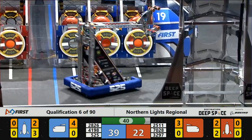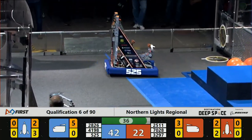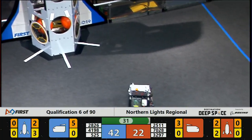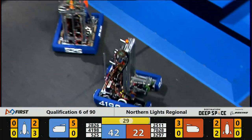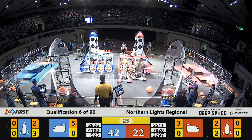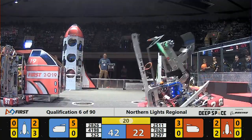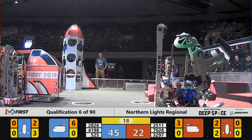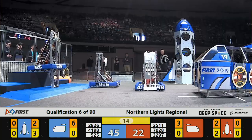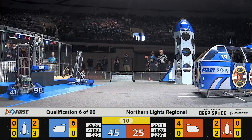20 point lead yet for the Blue Alliance, and they're bringing more cargo. Robocats deliver cargo to the rocket, but there was no hatch panel. 30 seconds remaining in this match. More cargo going into the cargo ship on the Blue Alliance — they may have it completely full. Now they're going to work on the Hab. 525 looks like they're docked up on that third level.